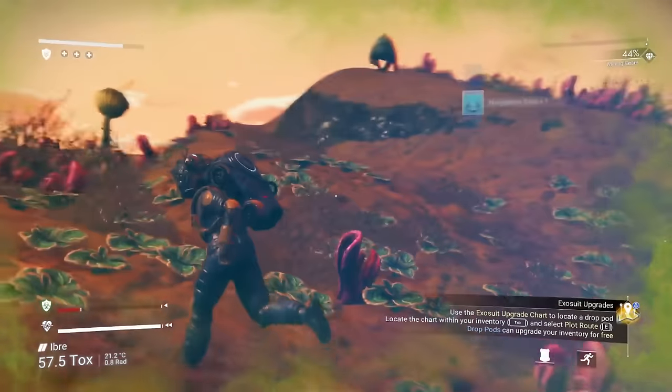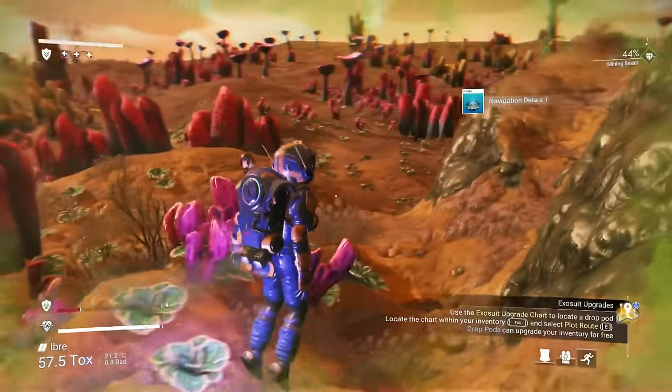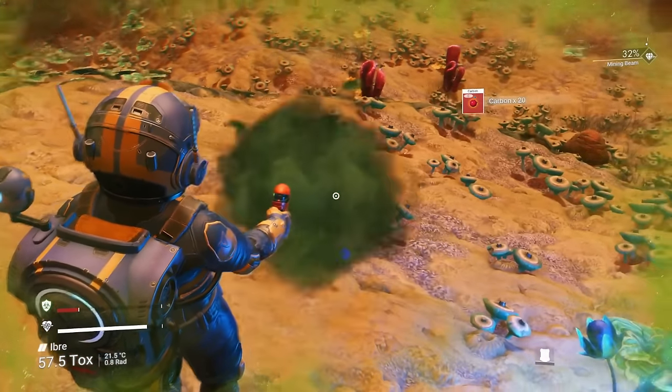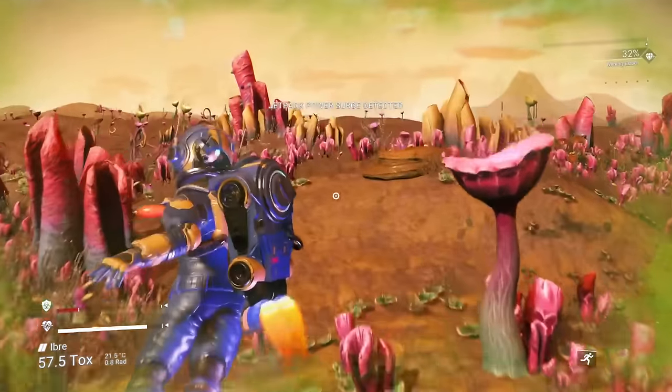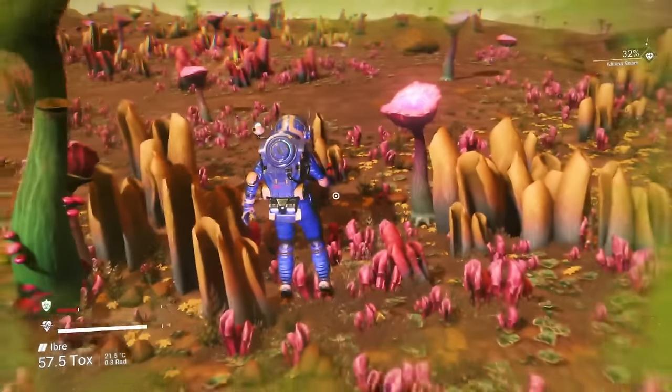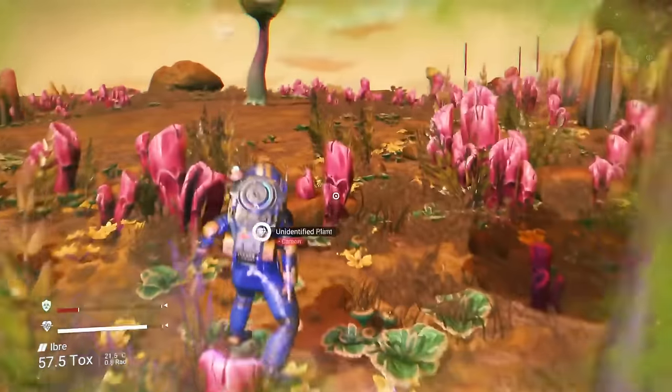Now we really need to find some sodium as well as oxygen. These deuterium plants are really cool. They'll give you extra rocket pack boost. If you do a melee attack and then hold down your rocket boost, you're basically going to be super spaceman.